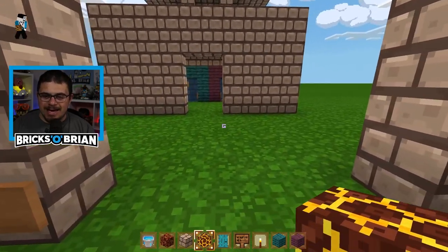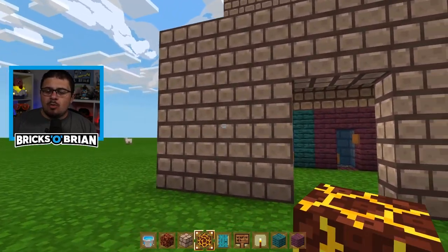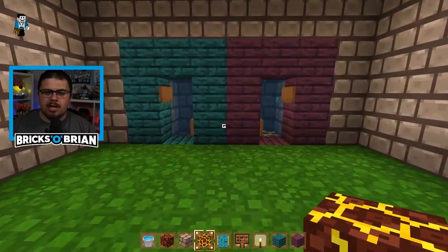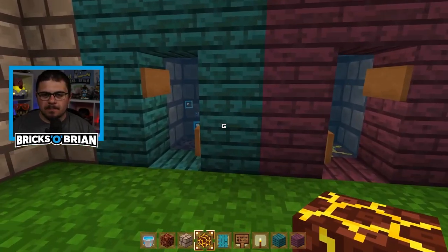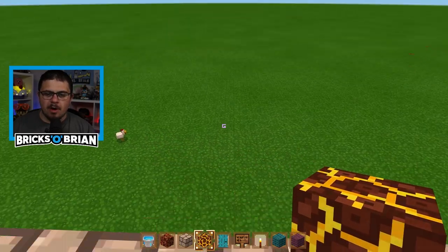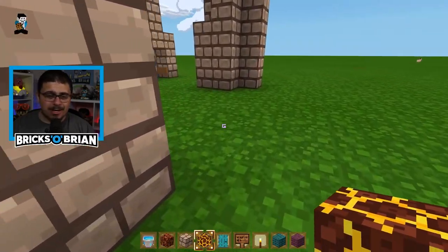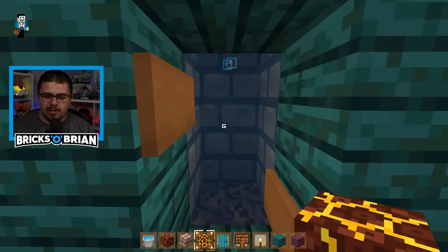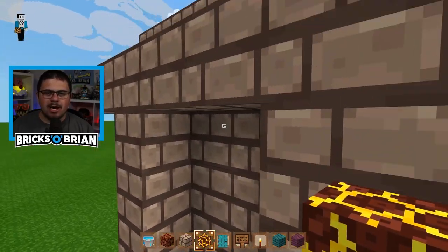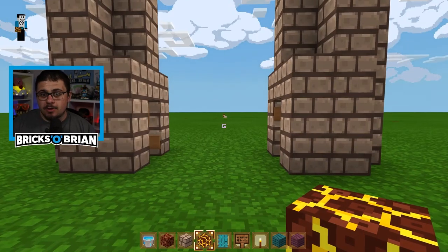This is obviously a creative world, just to show you how it works. This is going to be where the storage area is — pretend there are chests right there. Walk into here and there's like a lobby type area, then there's going to be up and down. Go all the way up here, and all of a sudden I am up where my house will be. Whatever form or shape that'll take is yet to be determined. And then for me to go back down, just exit through this way and there I am, right back in the storage area.